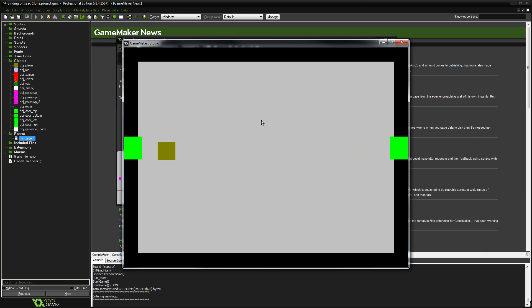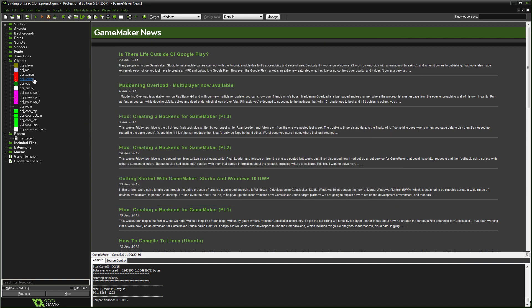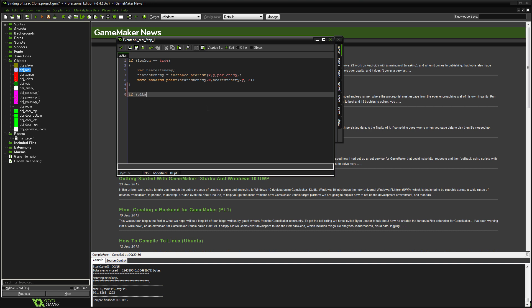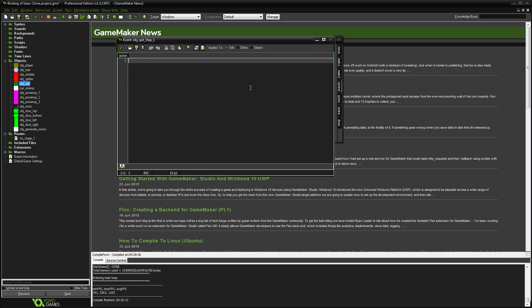That was the bug — if you remember the third head upgrade where your tears go straight to the enemy, the reason they were all coming from the sides is because bullets that were off-screen were picking up the power-up and coming back towards the zombie or spitter. So we're going to go into the tear object's step event and say `if place_meeting(x, y, obj_room)` then `instance_destroy`. We copy that code and put it in the spit object's step event as well — adding the step event to spit since it doesn't have one yet.